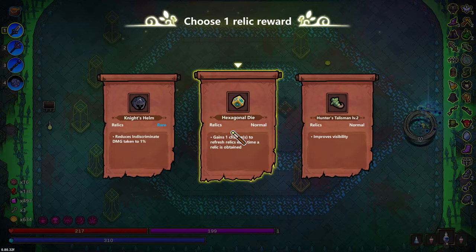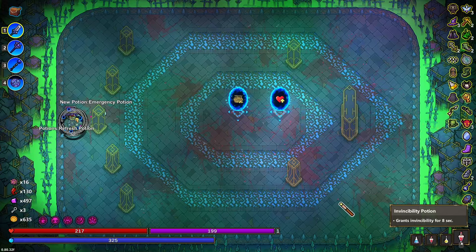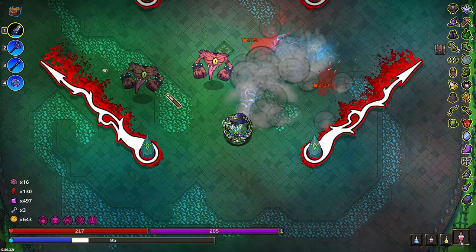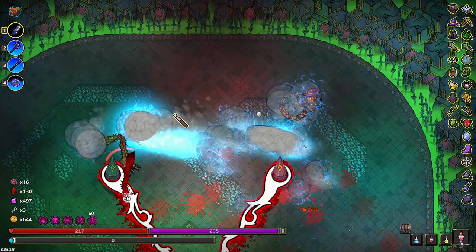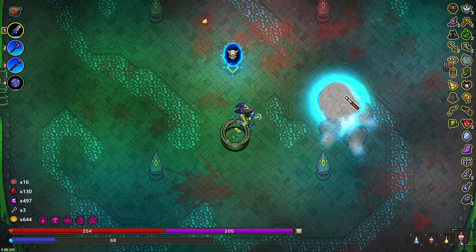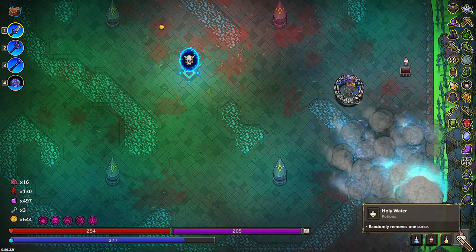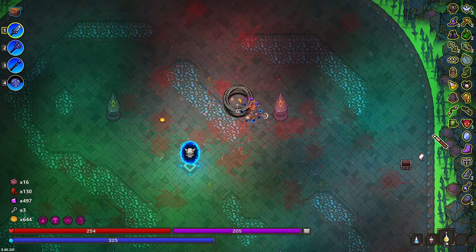Go check the relic first just in case. Reduces indiscriminate damage, chance to refresh — we're right at the end. Just give me visibility. I could refresh the shop one extra time. Just give me the HP. I don't think shields matter as much if I can just delete enemies. Boss time. Feeling pretty good going into this boss. Randomly removes one curse. Let's do it.